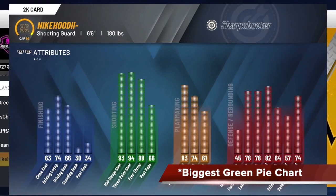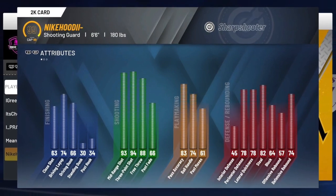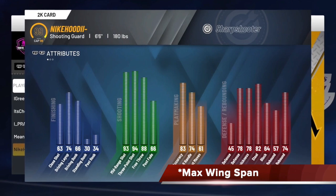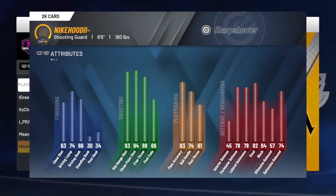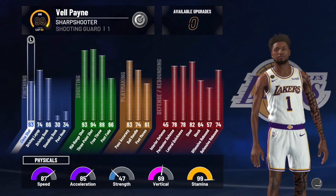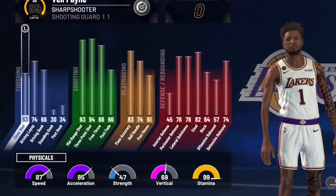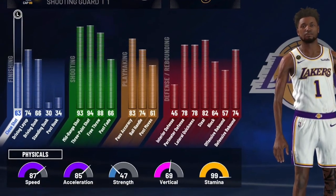First things first, you want to use the biggest green pie chart to make this build, so it's a pure sharp build standing at 6'6", 180 pounds with maximum wingspan. The attributes will be distributed as you can see there once you reach 99. For the physicals, you'll want 87 speed, 85 acceleration, 47 strength, 69 vertical, and those attributes will be there for you once you reach 99.